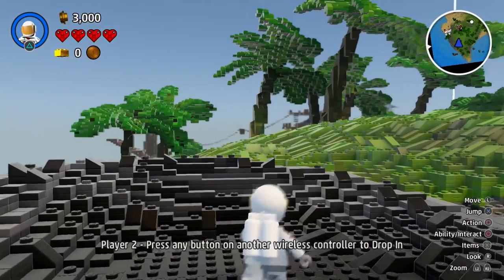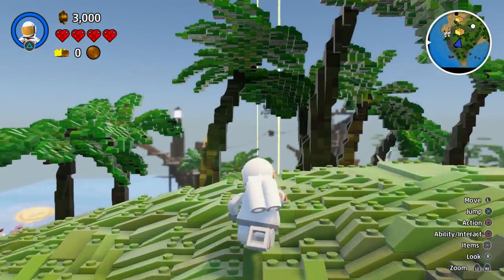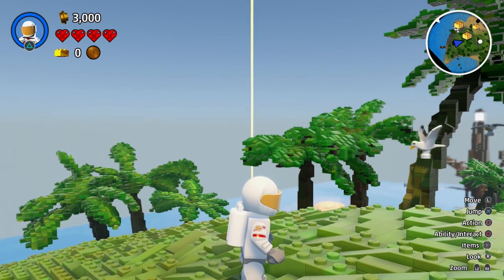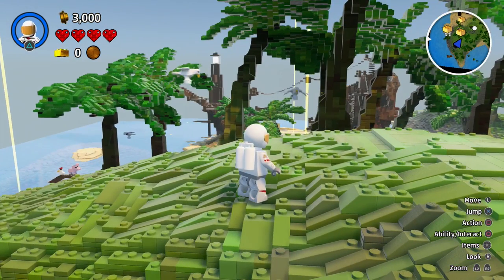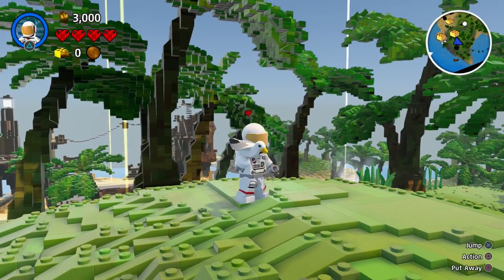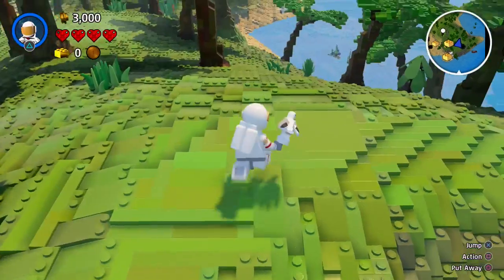I love the emphasis on master builder! Right, so I can use this to discover things. I'm trying to work out the controls — the D-pad isn't doing anything. Oh hello, seagull — I just accidentally punched a seagull! Now I've just picked it up and I'm carrying it around.